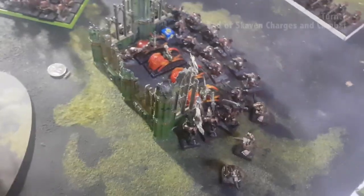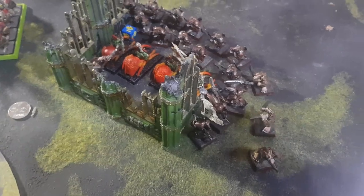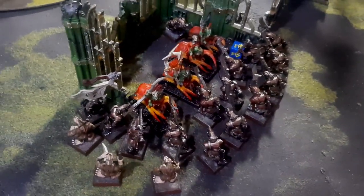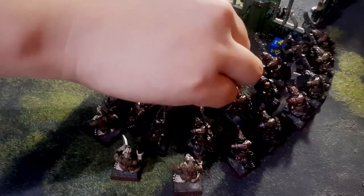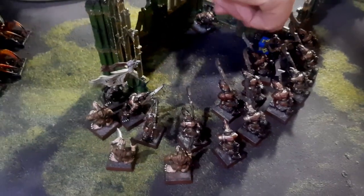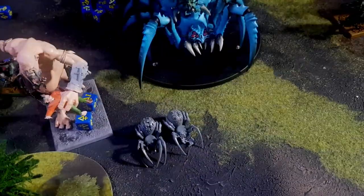There's only one charge declared: the Storm Vermin unit rolling a seven for the charge. They surrounded those four poor spider riders. With the Storm Vermin attacking, the spider riders needed to take 29 saves at minus one — it was just too much. With their seven wounds left they needed to make six-plus saves on 29 dice. The spider rider battleshock test then removed three more models from that 10-man spider rider unit.